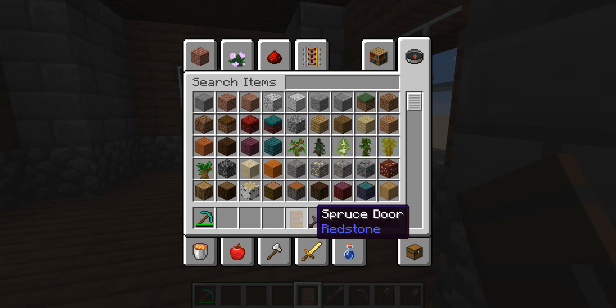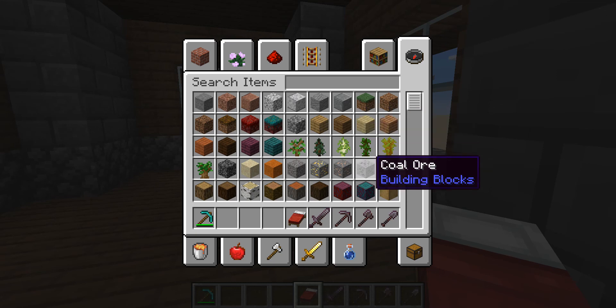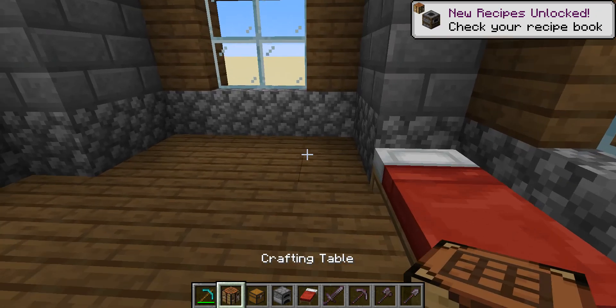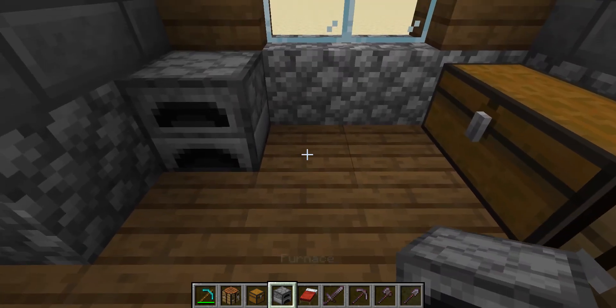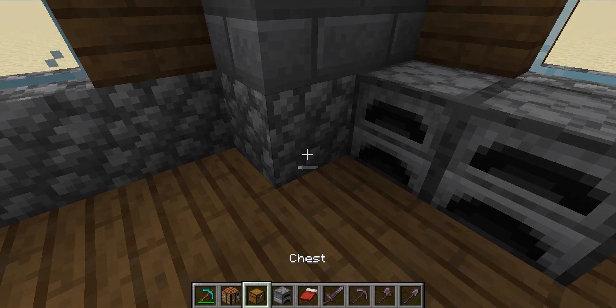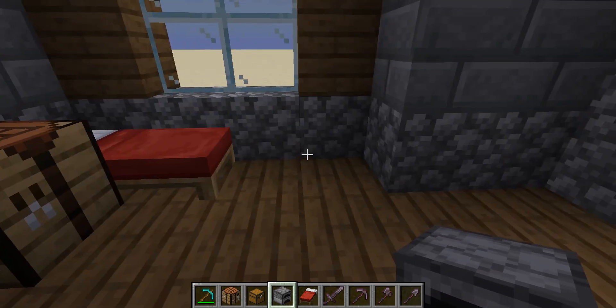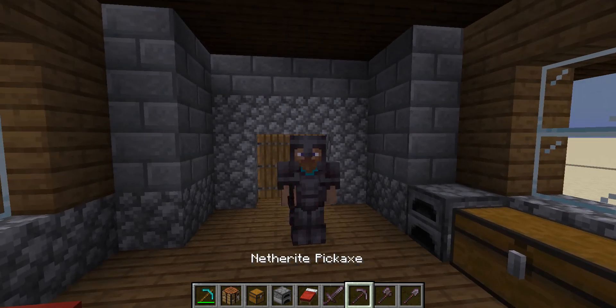Looking pretty cozy. You're gonna need a bed — I'm just gonna use the default little red bed. You're gonna need yourself a crafting table, a chest, and a furnace so you can set those up however you want. I would suggest doing a double chest, maybe even two double chests. And there you go — that is your very simple starter house, I hope you enjoyed!